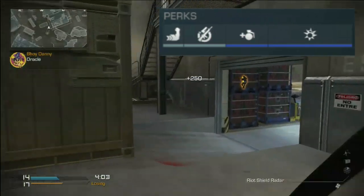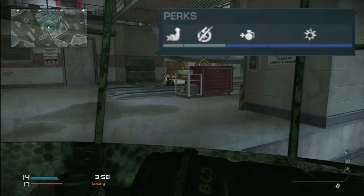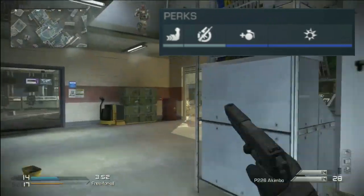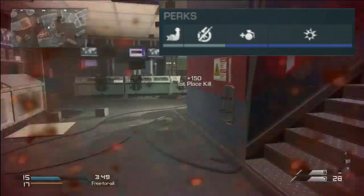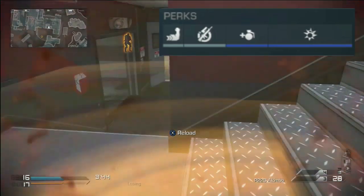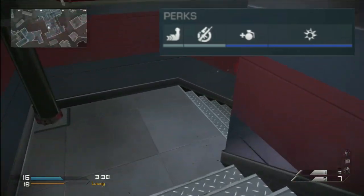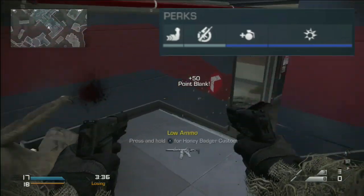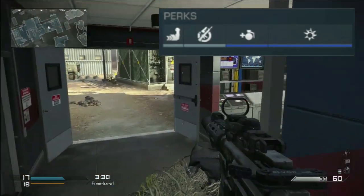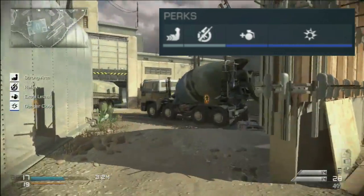Moving on to the perks — as I've already said: Strong Arm, to make me throw those C4s just that bit further. That's really important, as you saw in that kill where the C4 just flew through the air and the guy was trying to shoot me. Next one: Reflex, to make me throw the C4 faster — which is definitely important — and also to be able to swap to my pistols faster. That split second is what often keeps me alive, because being able to swap to your pistols faster means you have less time with your front exposed.